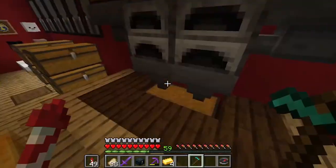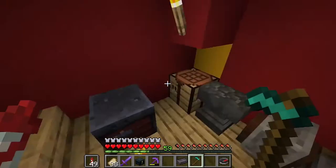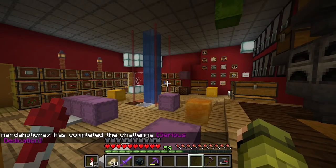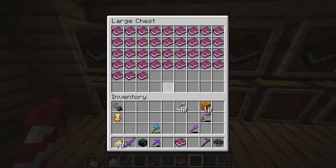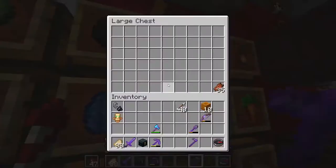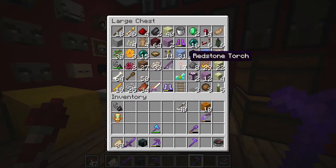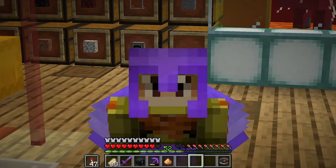Four gold — that's all it takes. I can't believe we're actually doing this. At least it'll never break. And boom — we have a netherite hoe. You know what, just because we're never using it, we're renaming it 'What a Waste.' Mending, unbreaking — and we are framing this. This is getting framed on the wall. We are never using it ever.